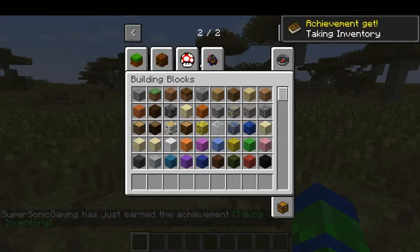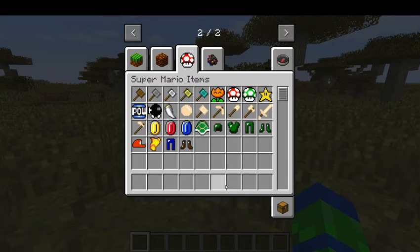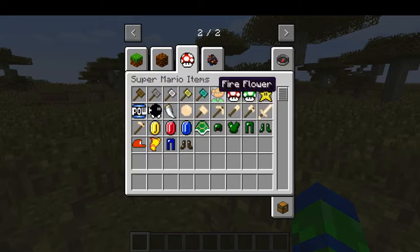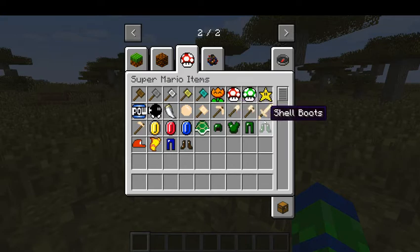In my inventory, look at the Mario - Mario blocks, the Super Mario items! So we have the Wooden Hammer, the Stone Hammer, the Iron Hammer, the Gold Hammer, the Diamond Hammer, the Fire Flower, the Super Mushroom, the One Up Mushroom, the Super Star, the Power Block, the Loomba Fangs, the Ivory Hammer, the Big Axe, the Ivory Spray, the Ivory Axe, the Ivory Sword, the Ivory Hope.